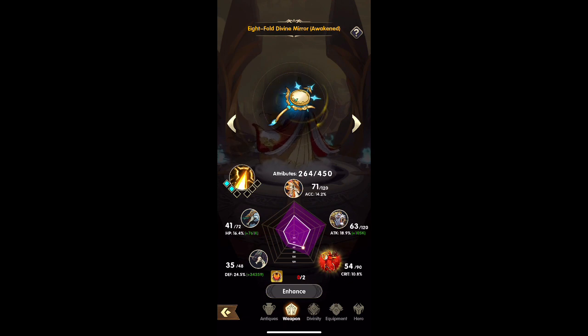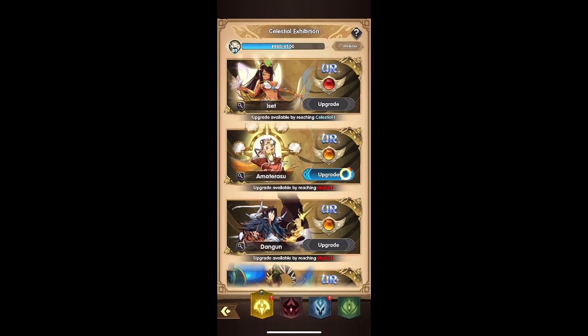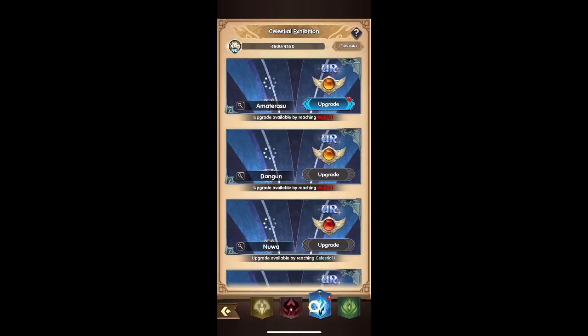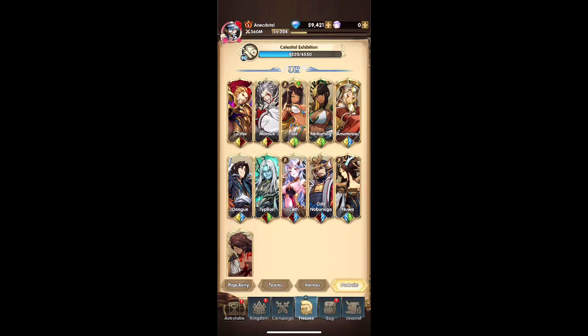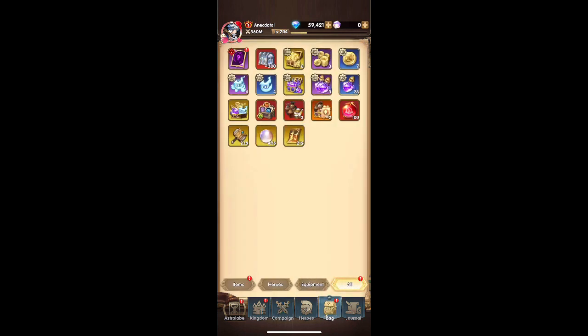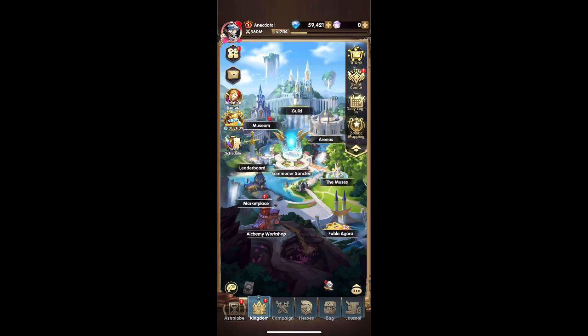I'm also one copy away from Oda Nobunaga. Divinity-wise I'm going to finish Archie first, then Odin, then Western Queen, and then Amaterasu will be fourth on my list. I have quite a few characters to work on, but my account is just so happy right now.